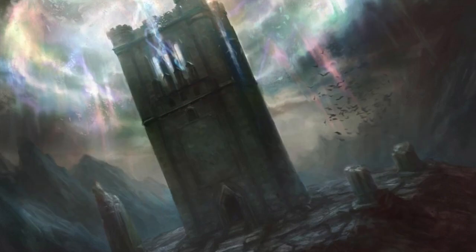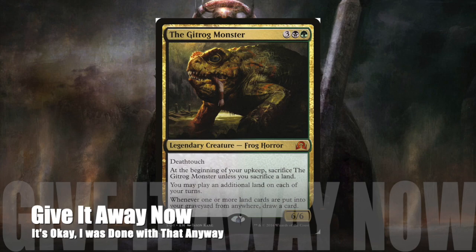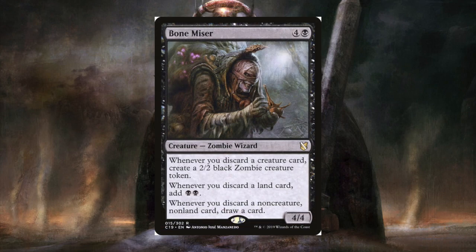With all of this cycling going on, let's take a look at some of our discard payoffs. The Gitrog Monster is going to let us play an extra land every turn, but most importantly, any time a land is put into the yard from anywhere we get to draw a card — so when we cycle a land, we'll get to draw two cards. Archfiend of Ifnir is going to keep our board clear by putting a minus-one/minus-one counter on each of our opponent's creatures each time we cycle or discard a card. Bone Miser is the reverse of waste not: whenever we discard a creature we get a 2/2 zombie, when we discard a land we get two black mana, and when we discard anything else we draw a card — great value when we cycle cards.